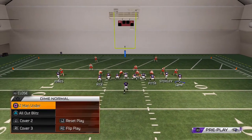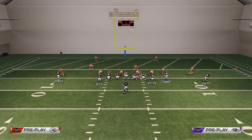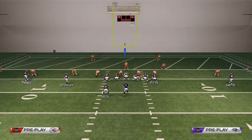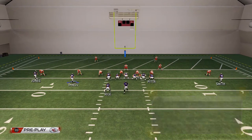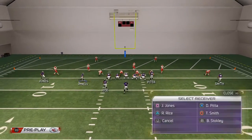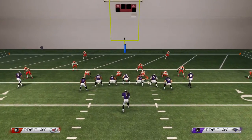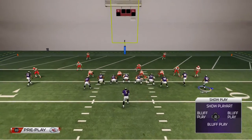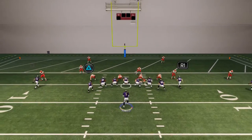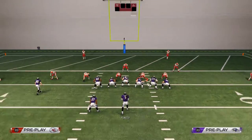The next read we want to progress through is situations where they may be running a cover two defense. If they run cover two against this play, this route to Brandon Stokely is going to do a good job at sitting — it's a nice little snap throw that you can hit. That route is a very effective route every year from the deep end, but in this situation we like to hot route it to a hitch route. The final second-to-last progression is this route to Ray Rice — the zig snap throw against basic zones. Against a basic cover three, this hitch route snap throw is a lovely quick pass you can take advantage of.